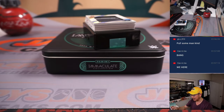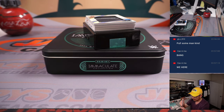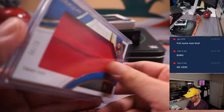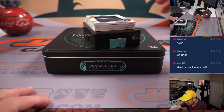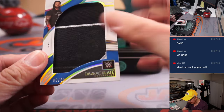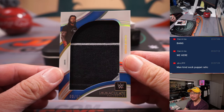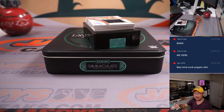91 out of 99 — this one for Sal and number one. We got a piece of Roman Reigns' shirt, numbered to 50. Nine out of 50 — that's for Rex. Even I know who Roman Reigns is — Rex, you know who Roman Reigns is.